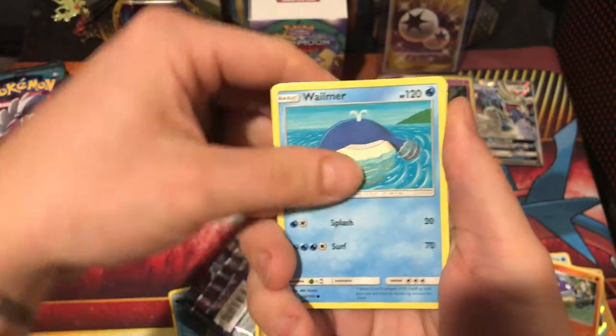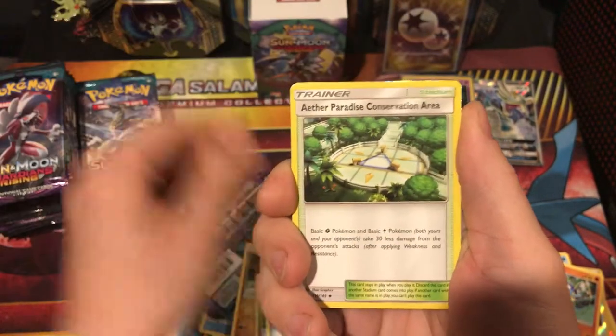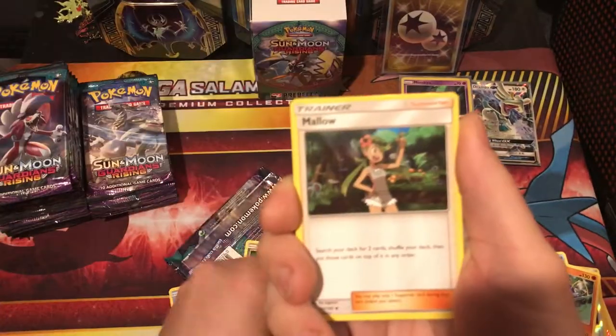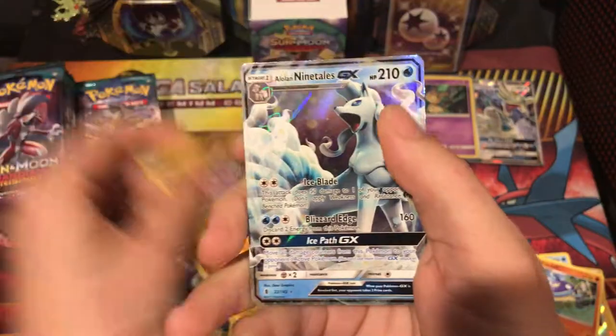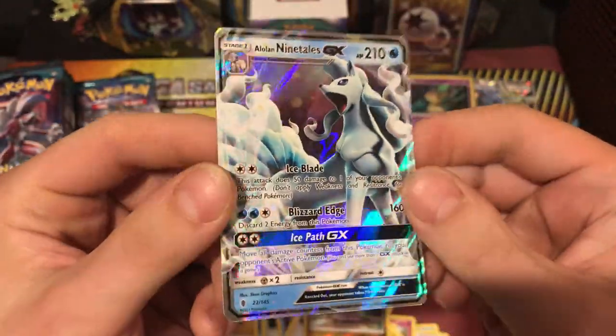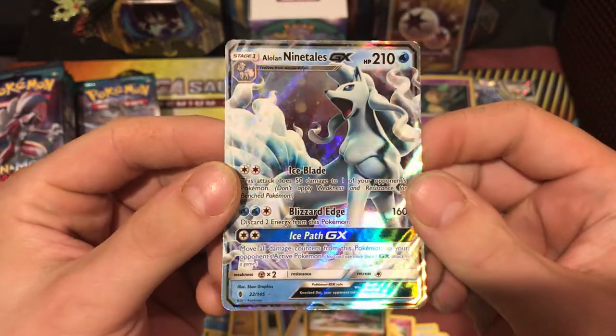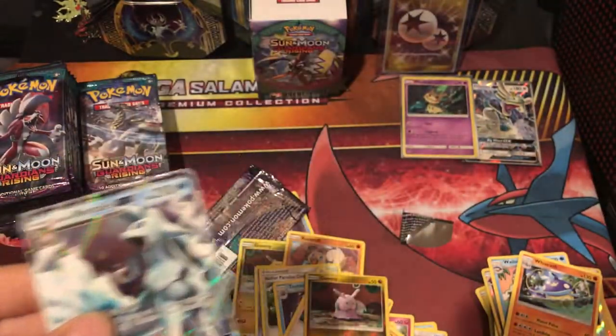Wimpod. Gumi. Whalmer. Eldom. Rock Ruff. Something shiny in the back — going for it. Reverse Holo Gumi. And a Alolan Ninetales. Is that what you wanted? I wanted the full art. Yeah, it's not the full art, but it's a start. Still nice. That's a really nice card.